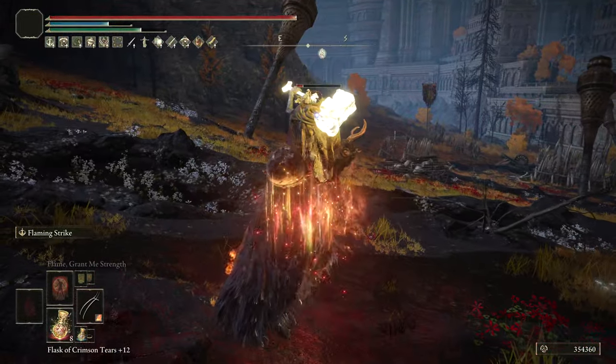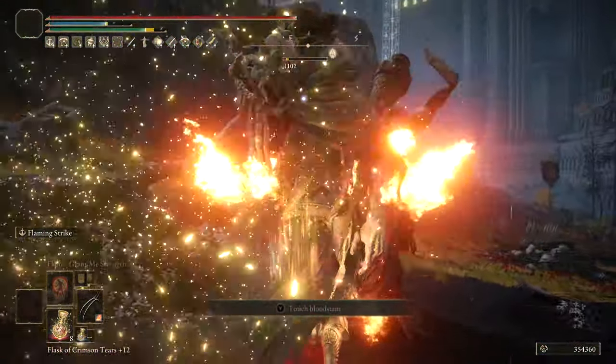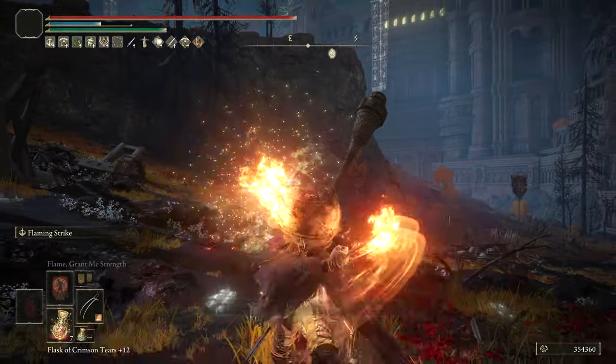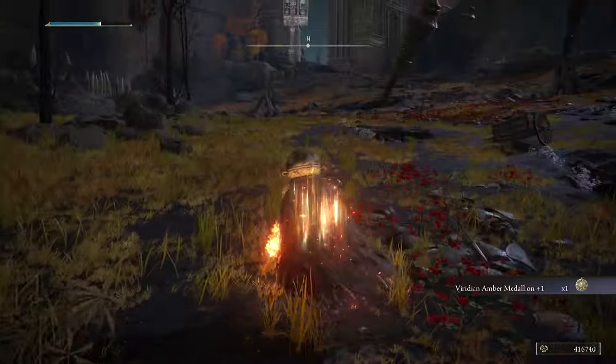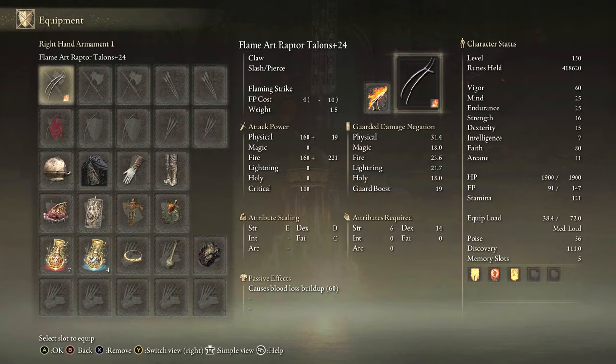We did good damage to Margit and the Atlas Blatsoe with Flaming Strike, building up on successive attacks. Having them in Flame Art, the Raptor's Talons really shine. They're a solid weapon if you want to use them as a faith build — a little bit of a variant on the normal type build, but it's pretty awesome. I was surprised at the damage I was able to get with them in Flame Art.